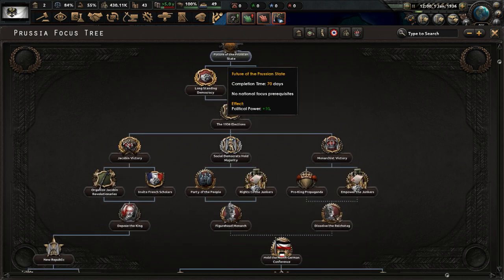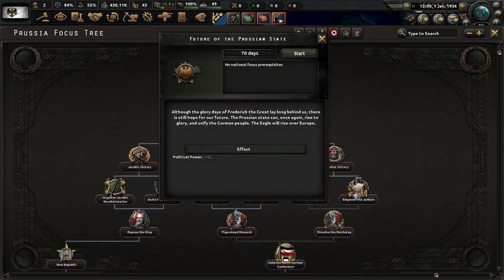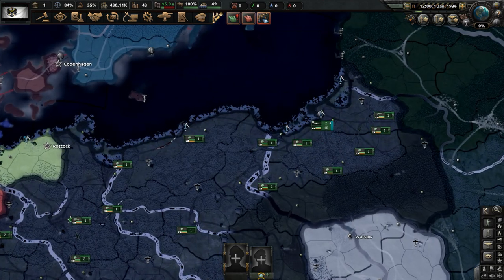In the focus tree, let's do Future of the Prussian State. It says: 'Although the glory days of Frederick the Great lay long behind us, there is still hope for our future. The Prussian state can once again rise to glory and unify the German people. The eagle will rise over Europe.' From this focus we'll get 10 political power, and that's going to be done.